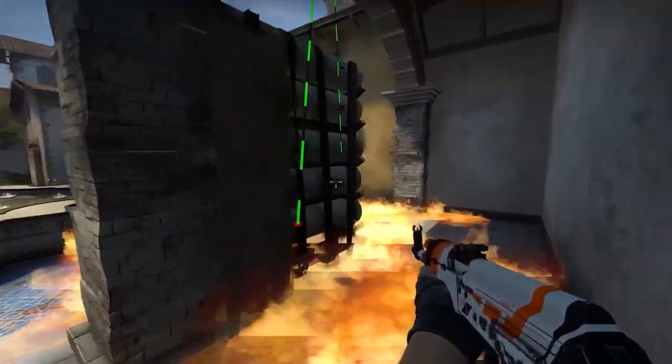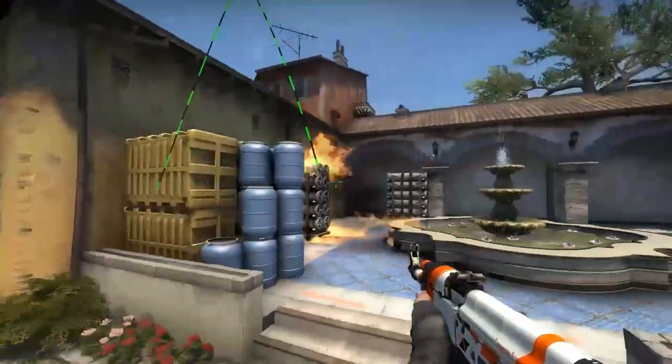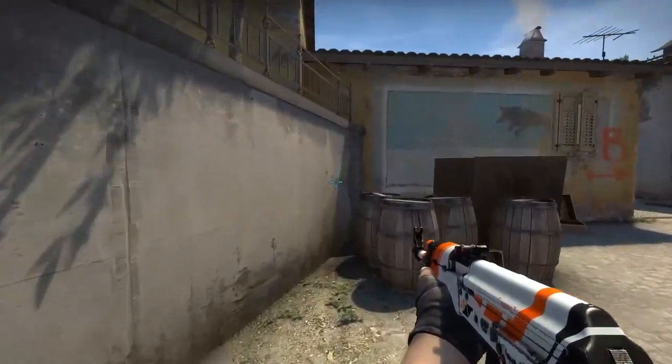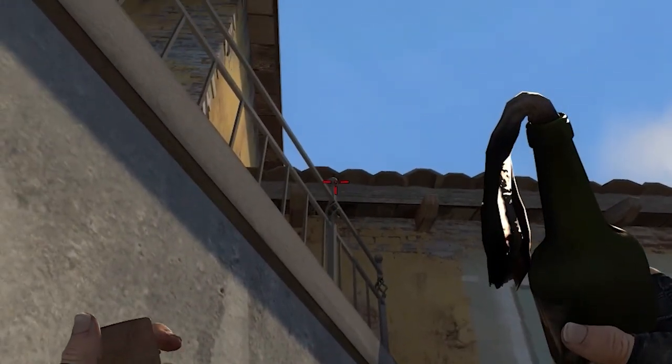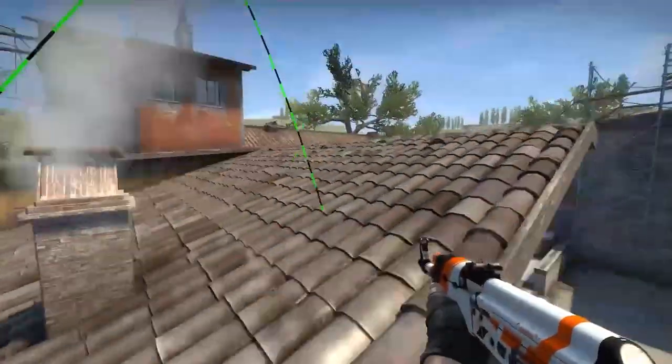Counter-terrorist side: molotov in B side quad and other spots could get rid of sneaky players. To do so, get stuck between this wall and barrel and aim above the fence ball and rooftop and jump-throw it, molotoving the first and second spots.